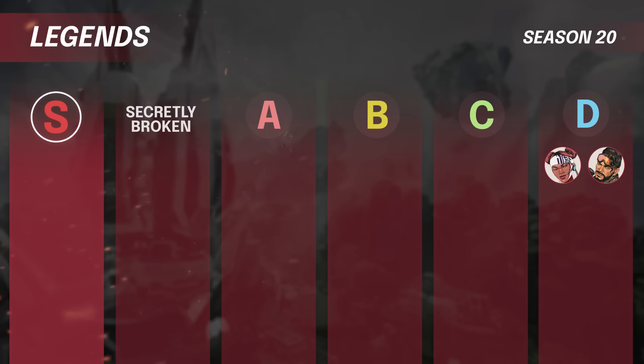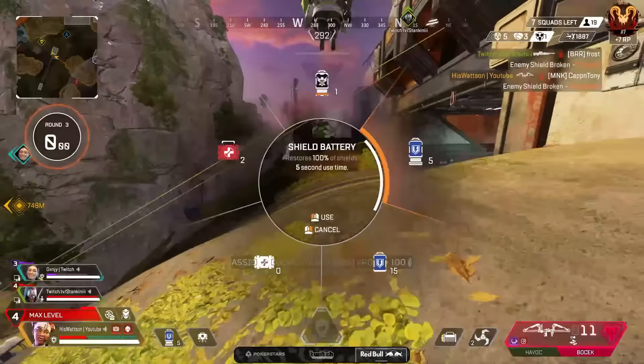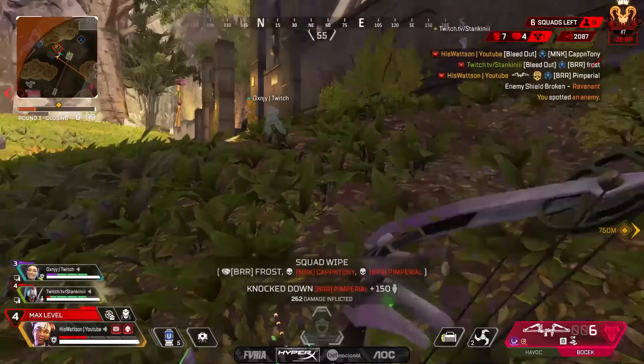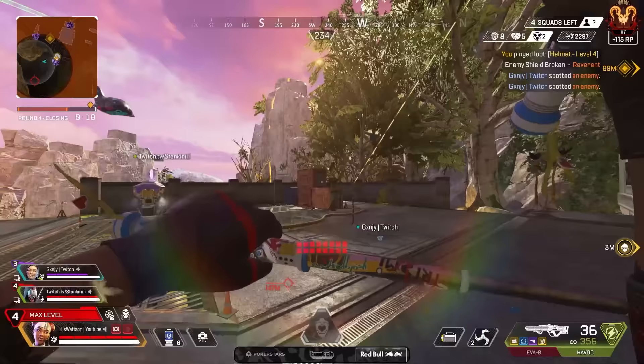Let's hop back into the tier list. Starting with the D tier — the bottom — there are still just two legends down here: Lifeline and Mirage. Lifeline did go through a patch where she was super scary because of the ability to call in a care package and get a weapon out of it very easily. That was super strong, but they nerfed it, took it away, and then also nerfed care packages as a whole. So once again Lifeline's usefulness falls back down into D tier.